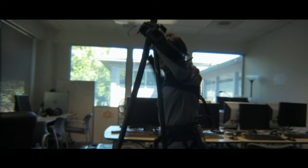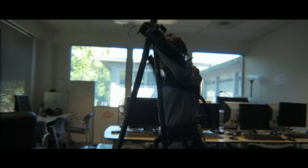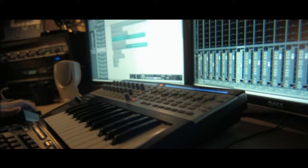When we need custom character animation, the animators utilize both mocap and traditional hand animation, depending on what the character needs. Once the cinematic is complete, we give it to the sound guys. They make some music and sound effects and really bring the whole thing together.